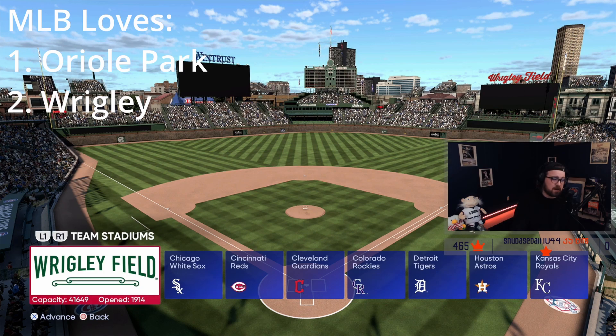Another one I didn't know I was going to like until I matched up with someone there — and then went back to test it as a home game — was Wrigley Field. It actually played really well, and the batter's eye isn't bad. The extended wall in right field adds a nice bit of flair for balls in the alley down the line. Wrigley Field actually plays really well this year.